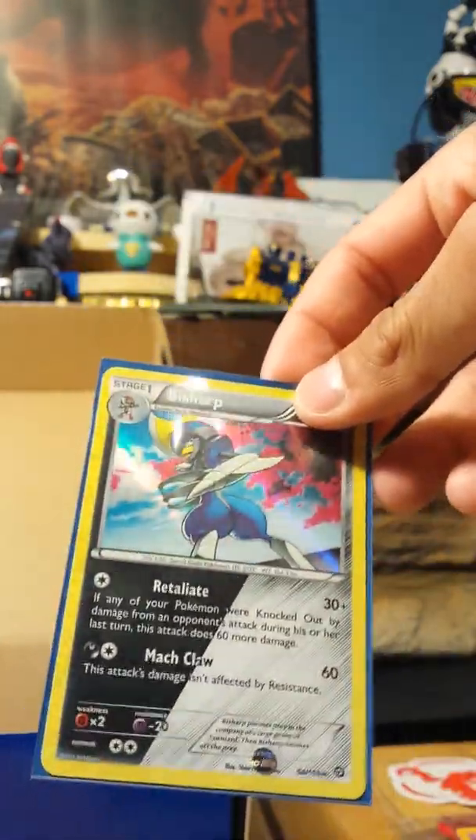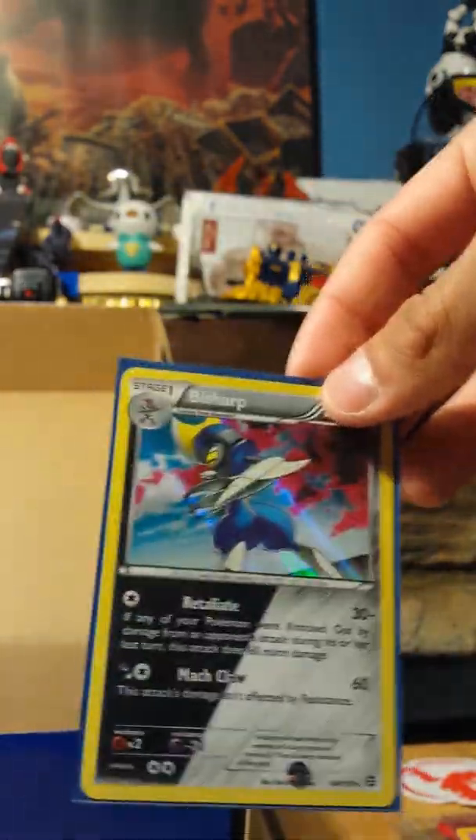My main issue with Steam Siege is that there are a lot of cool non-holos that should be holos. Like, the Cobalion should be holo. I don't remember if the Volcarona is holo, but it should be. Basically all the dual-type shinies should be holo, just because they're shiny and they're beautiful and they're dual type.